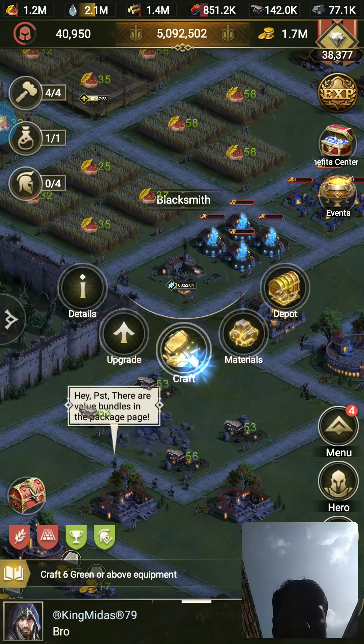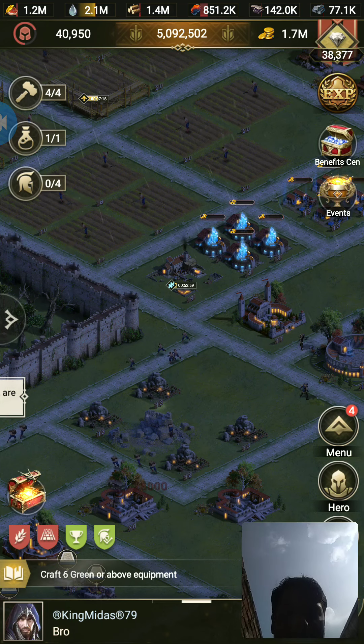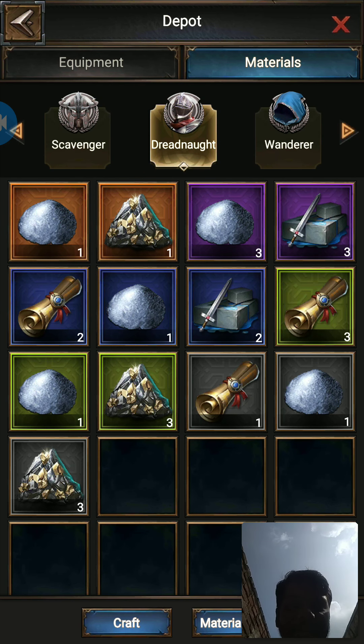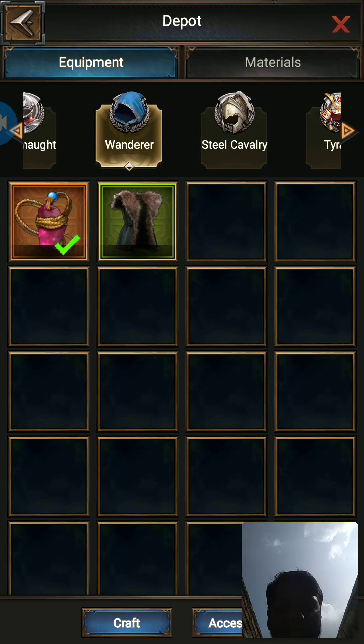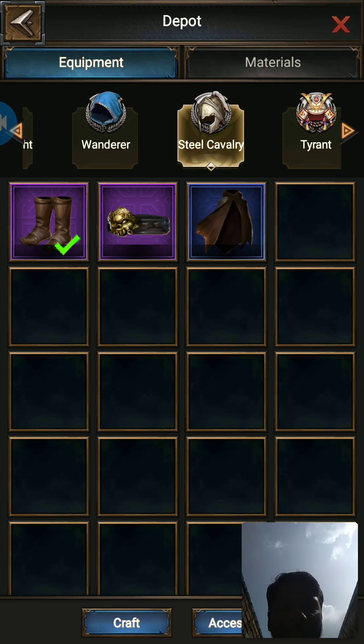First of all, you should also check out what equipment you already have, so you are not making the same equipment repeatedly. When you go to equipment, I can see I already have this armor and I have made a repetitive equipment for it. So whatever equipment you are looking at here — I used one orange and all three were purple, blue, or green.